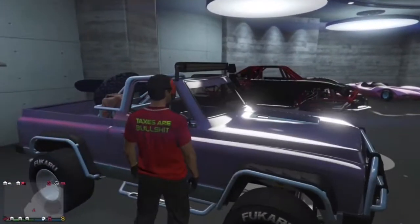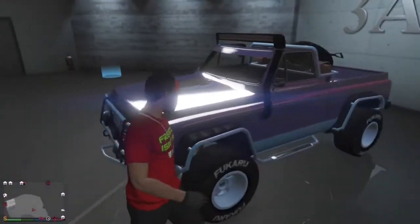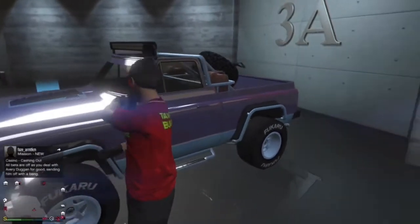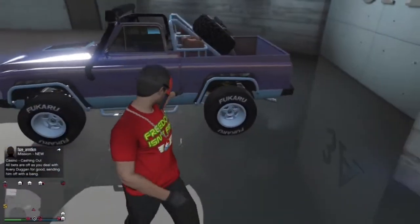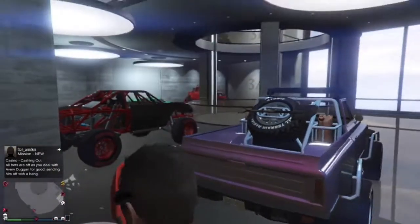We've got the Yosemite Rancher on F1s. It has a nice cool livery with purple and blue, and it also comes with Yankton plates.